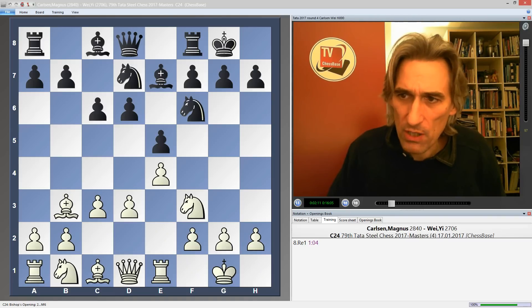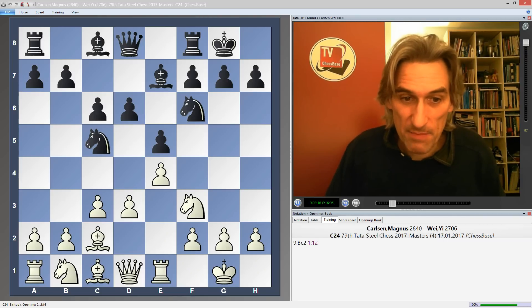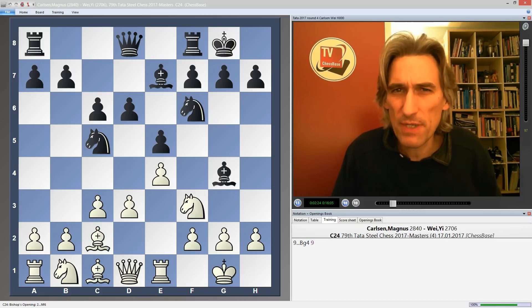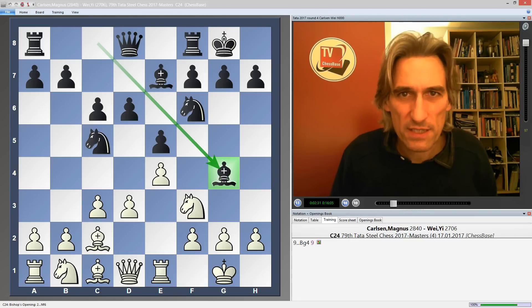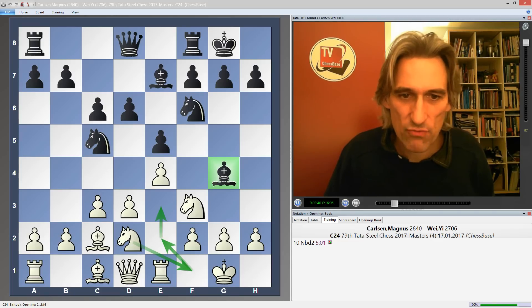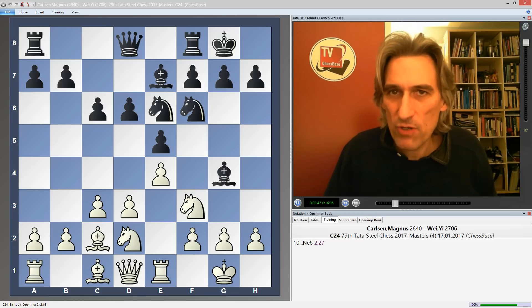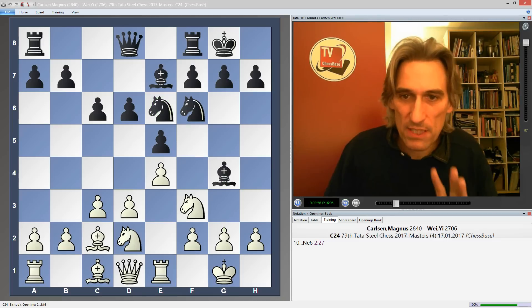Wei Yi went for quite a provocative plan. First he attacked this bishop, which of course needs to be kept, and then he played bishop g4. When I'm playing the Spanish, this is the kind of move I really like to see because it gives white a target — we want to spin this knight round and chase this bishop away, sometimes with knight to e3, sometimes knight g3 and h3 and even g4. It's very provocative because when the move g4 comes, this knight is often in an excellent position to spin round into the f4 square.